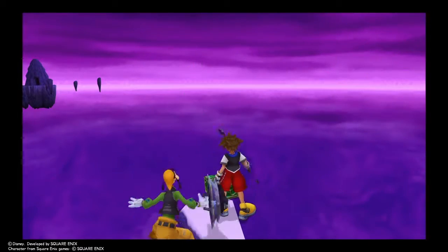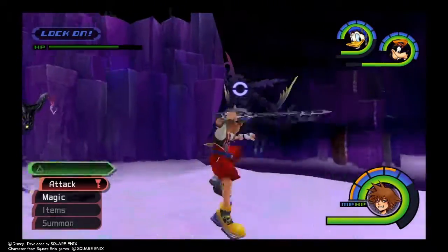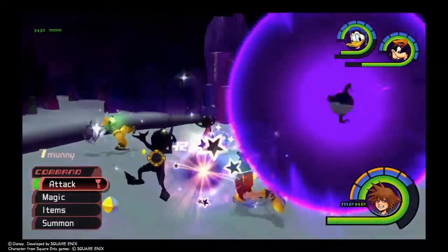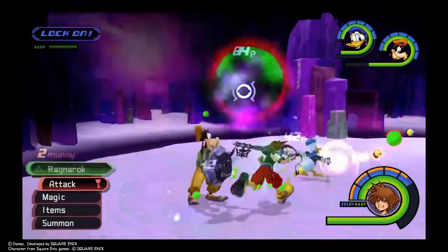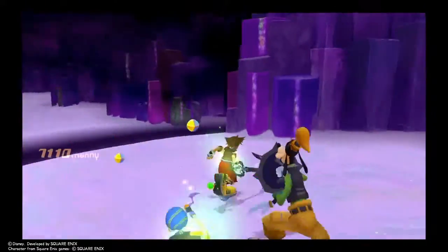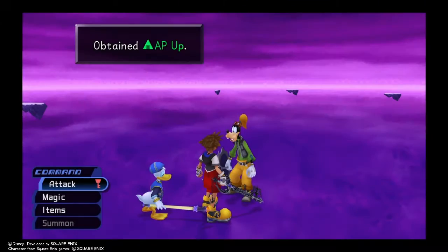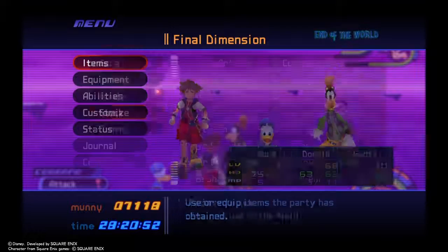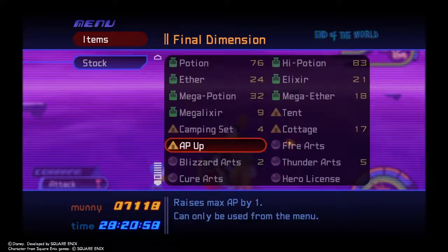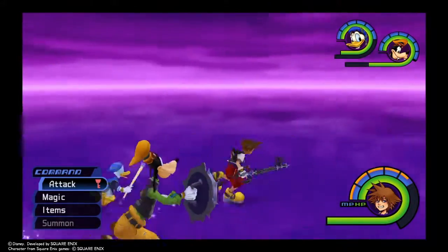What do I got from here? Another fight — just Invisibles, Dark Balls, and some Shadows that have persisted since the beginning. And that's it. I think I'm done with this area. An AP Up! Did I get any other items besides the AP Up? I have a Power Up. And that's it — we're done with this area.